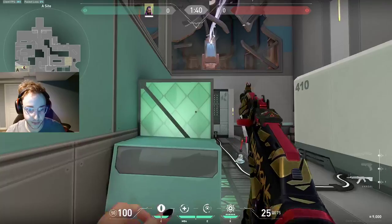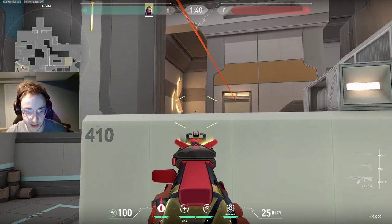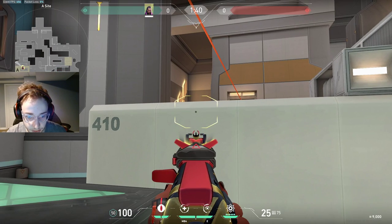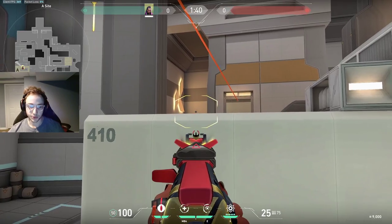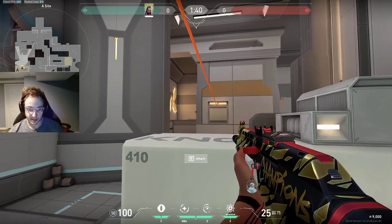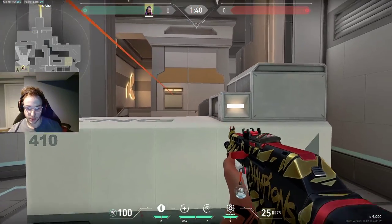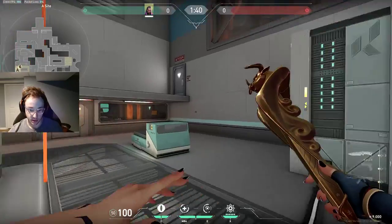Another really nice spot that a lot of you probably know about is this head glitch. You can actually crouch and people won't be able to see you, and then after you hear them you can come up — or you can just hold from the beginning. You can even come up here like this, but be careful of a Jett updraft or just a duelist that's on Adderall.